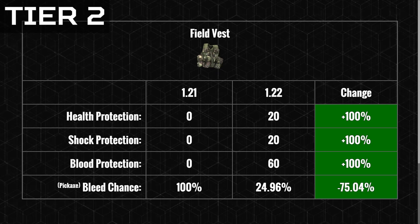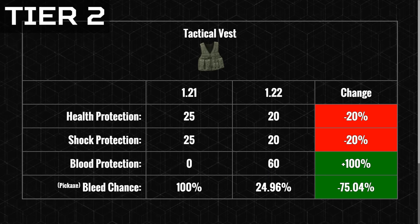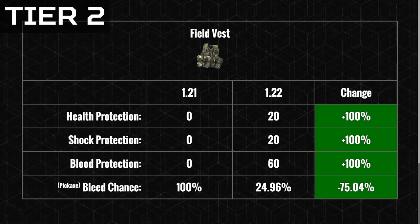In tier 2 are the vests that protect us from melee attacks but not ballistic and explosive attacks. The buffs are huge on the hunting and tactical vests, which last patch didn't offer any melee protection at all. In this patch they've seen major melee protection buffs, while the tactical vest has been slightly nerfed. The biggest buff here is bleed chance — sharp weapons last patch would normally cause a bleed every single hit, but now it's only a 25% chance on all tier 2 items.